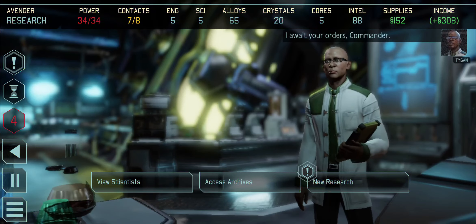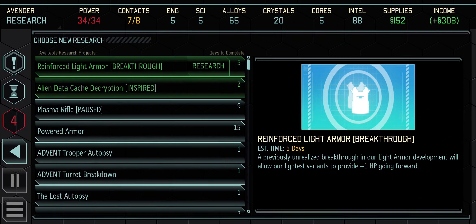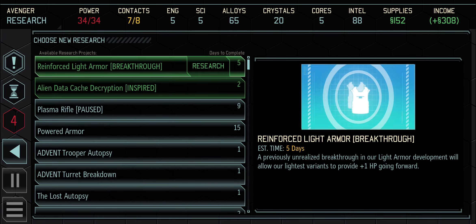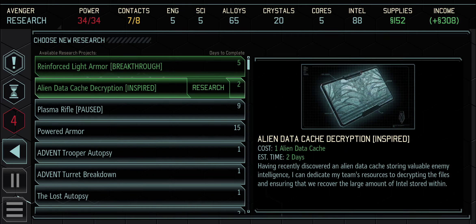We've gotten some more Intel. We're having a reinforced light armor breakthrough and we've got an inspired data cache. We're at 88 Intel. The problem is I have to use either one - I don't think I can use both. Light armor development gives plus one HP going forward, which sounds good. I'm not sure if this affects the nanoscale vest I'm carrying or if it's specific armor I'm not using.